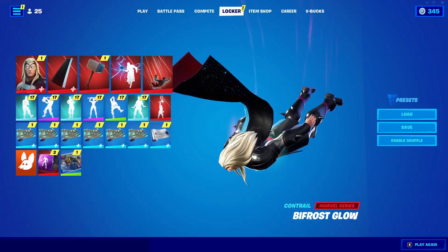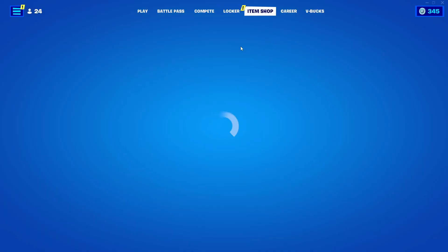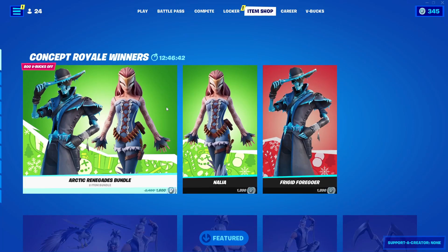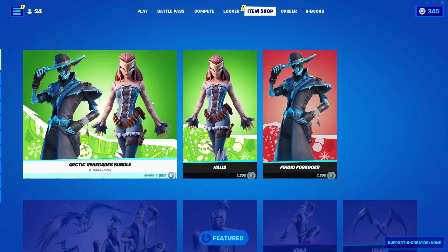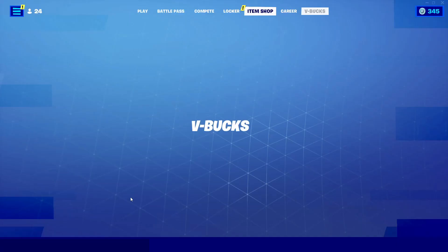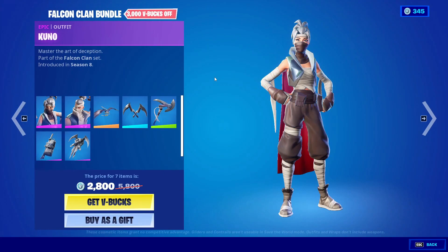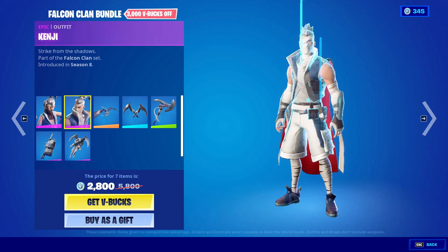After I've done that, all you guys can do is go ahead and go into Item Shop. In Item Shop, go to the top until you see a pack or a bundle. All you guys can do is just choose a pack or a bundle and click on Get VBucks on it. After that, go into Item Shop again, find that same bundle, and click on every single thing in it.